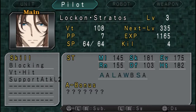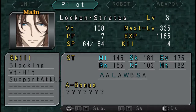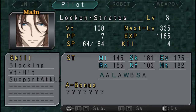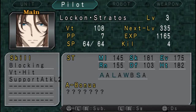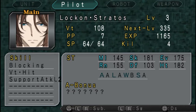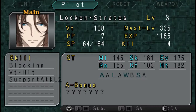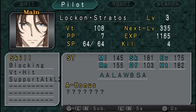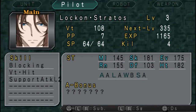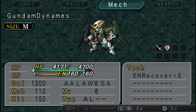The only problem Lock-On has is in his skills. He only has Blocking, Will Up on Hit, and Support Attack level two. The problem is he doesn't have Hit & Away, which is a pretty serious problem for a sniper mech pilot. Hit & Away is pretty important for a sniper.